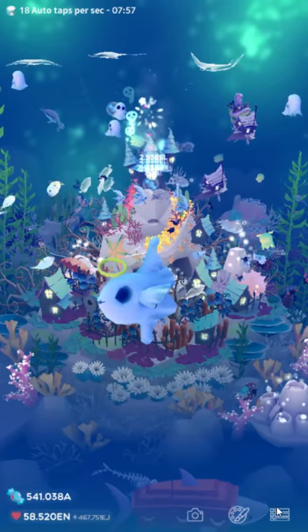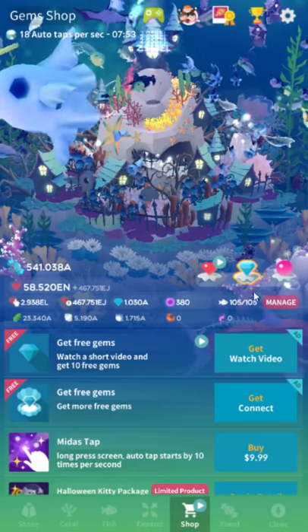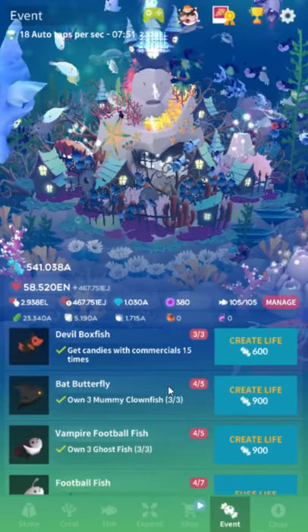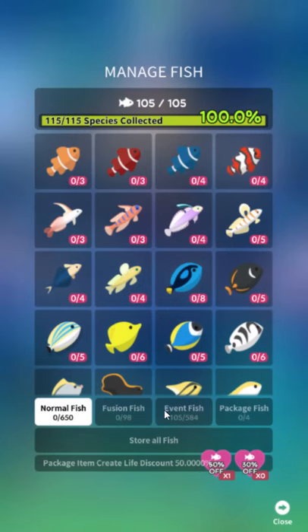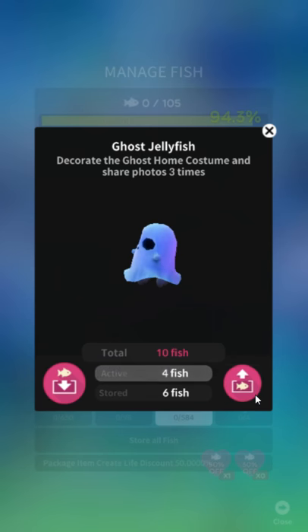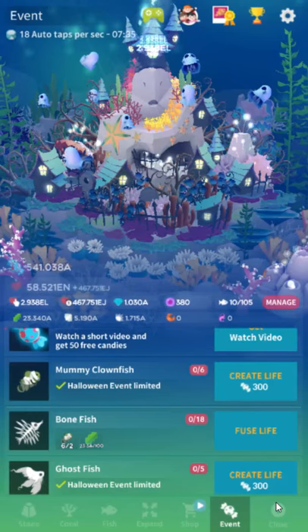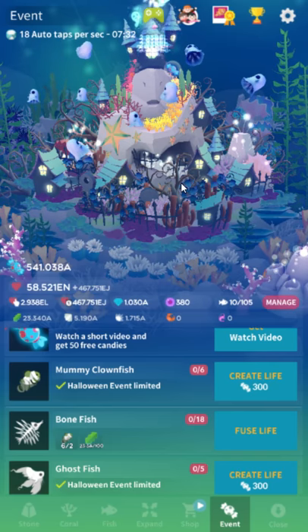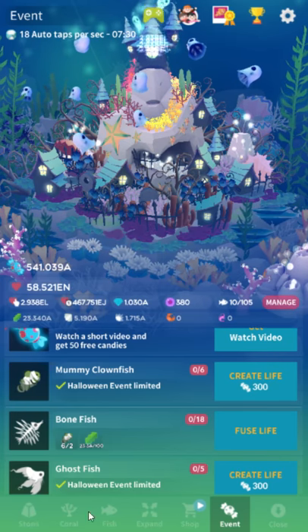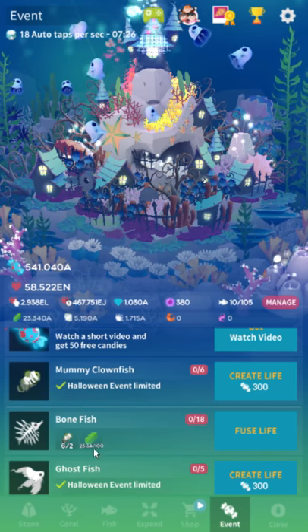Because everybody's gonna ask how do you have so much candy — I have many videos explaining that. But just to show you: you want to maximize how you get your candies. Store all your fish and take out a bunch of jellyfish. In this case you specifically want to wait until you get the ghost jellyfish, because this will also help you get the ghost sunfish. The reason you want jellyfish is because they group in one area and it's easier to tap for their vitality.